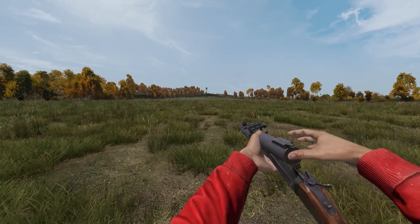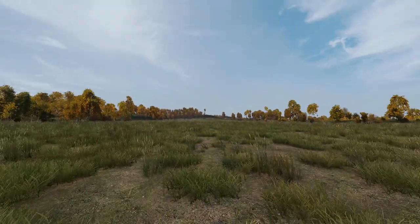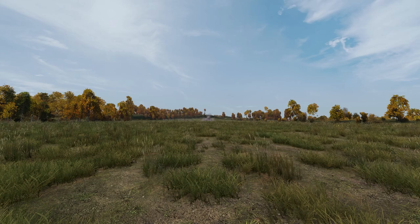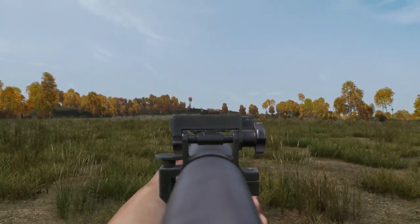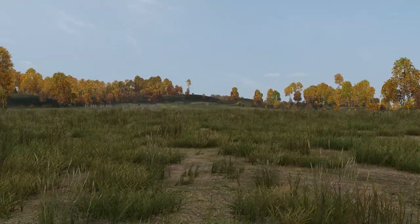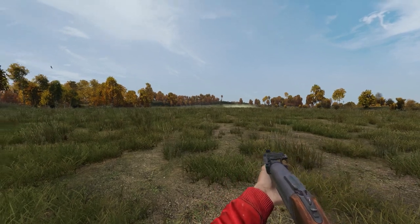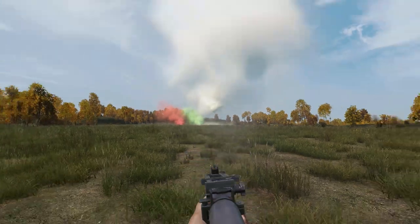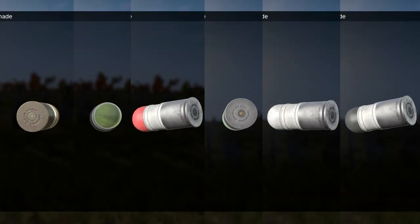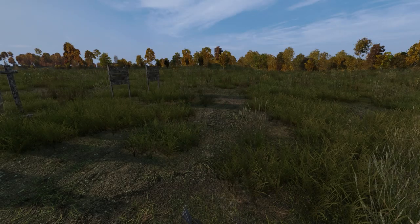The grenade launcher has three types of rounds: the explosive round, the pox round, and the smoke round in red, green, white, and black. These rounds can be found in military areas and heli crashes.